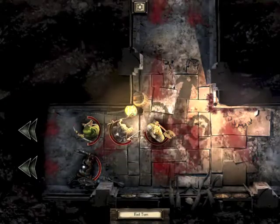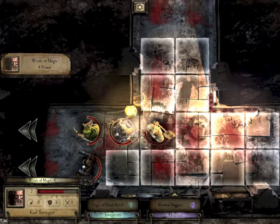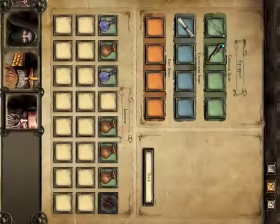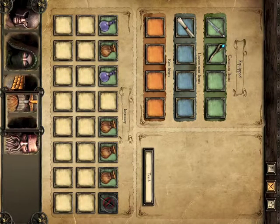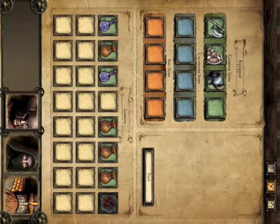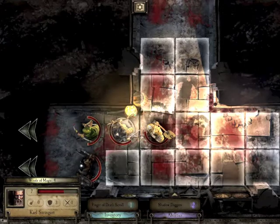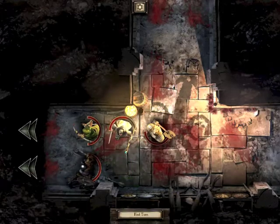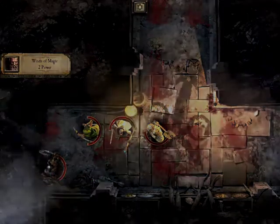We're now in the situation where my mage is a bit beaten up. He doesn't get enough magic to heal himself. We'll see what we've got - if there's anything we can use to heal. Doesn't look like it, unfortunately. We're going to wait a turn but he's only got two winds, so we're going to crack on.